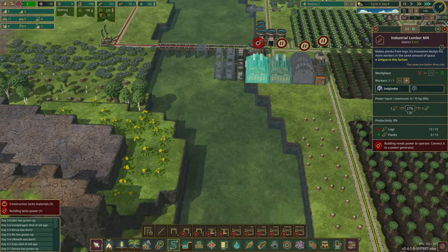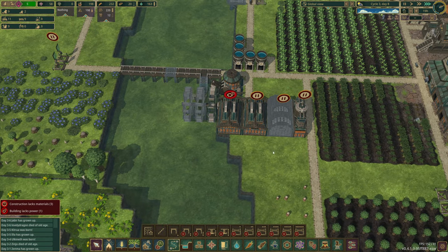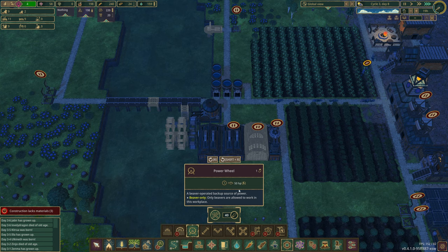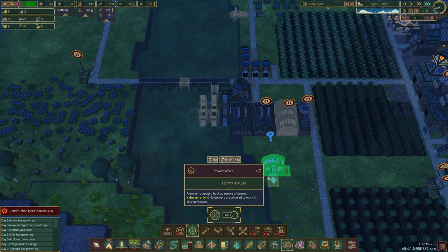We're not getting anything at the moment. I've got a worker in there — might go up to two in there, we've got the spaces. Then when they get in, we'll hopefully get the logs as quick as we can. Do we reckon we get another power wheel in here? Just to power this — when they're all connected it should be fine.